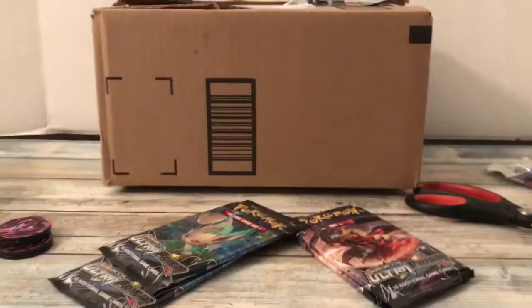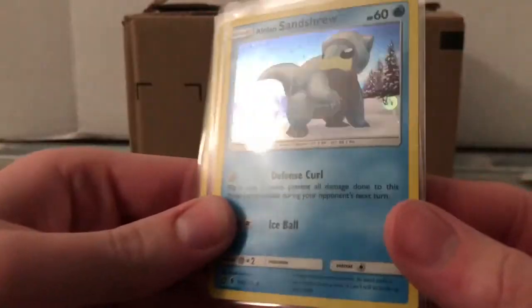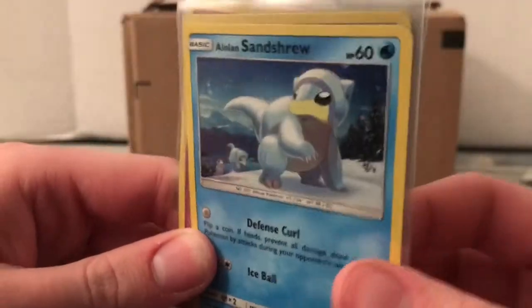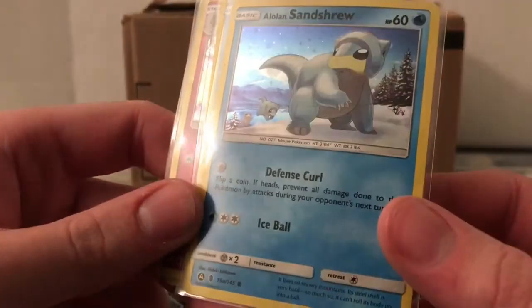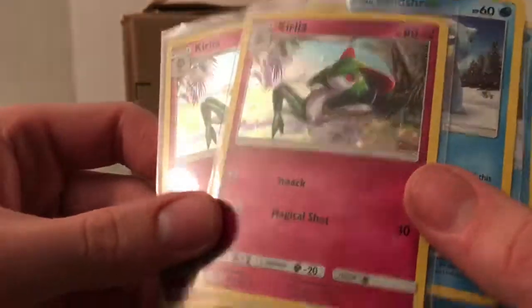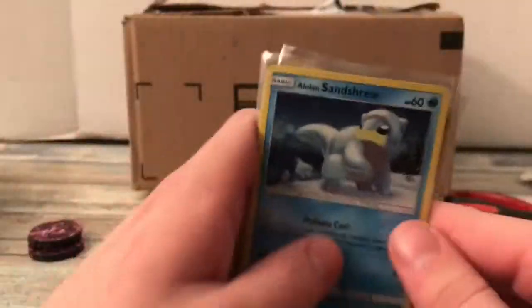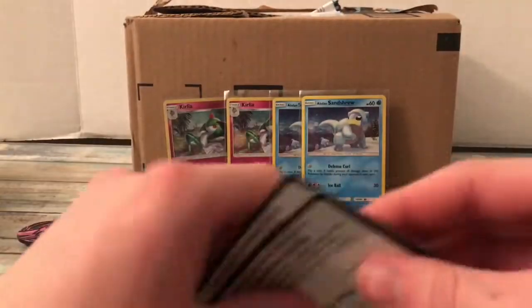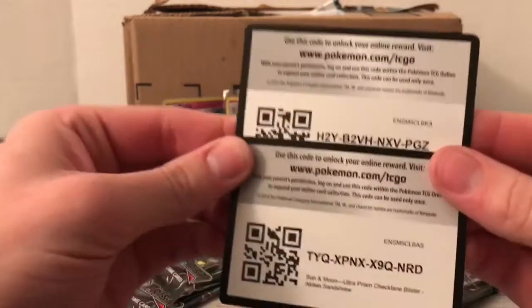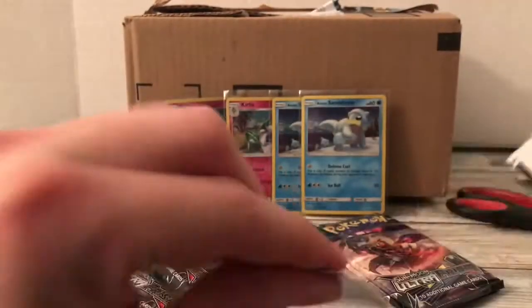So we got our promos and our packs. They're not even promos — they're just alternate artworks, but they're still really cool. This is the Alolan Sandshrew, which is from Guardians Rising, and then the Clefairy, which is an alternate artwork from Burning Shadows. Those are pretty cool looking. I am giving away one of each code card, so there are your codes — take them, have fun.